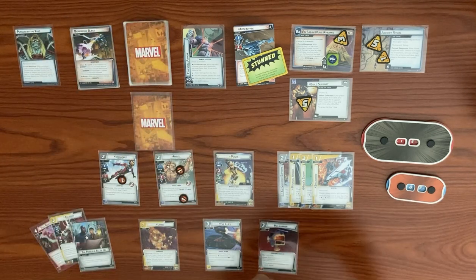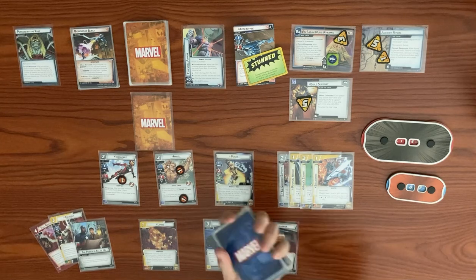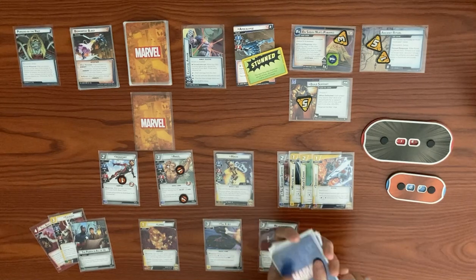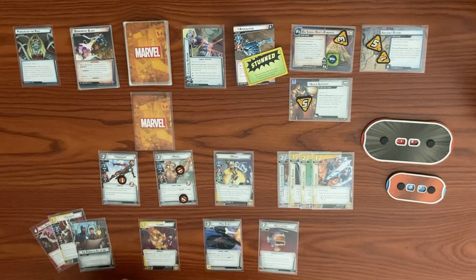Ironheart thwarts for one from the main — takes consequential damage. End turn, draw to hand size six with Sorcerer Supreme. We deck out, so we get a face-down encounter card and shuffle our discard back into deck. Drawing three more cards back up to six. We draw Chi — really good for healing — plus some resources.